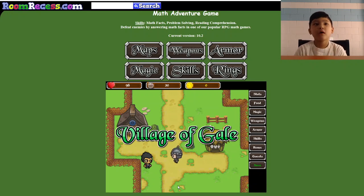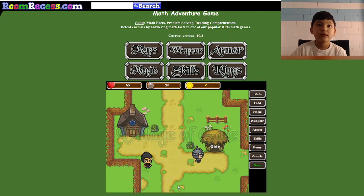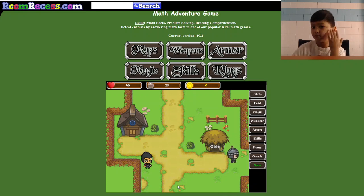Now I'm going to walk towards him and talk to this. I think first we're supposed to walk through there. Walk through here and see it's fading away. So now we're going to go out of the village of Gail — this is the village of Gail.